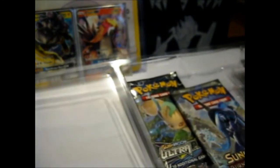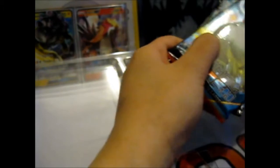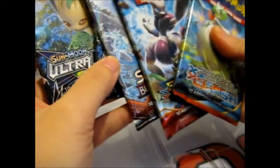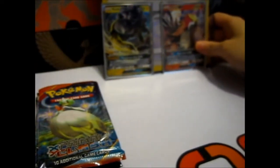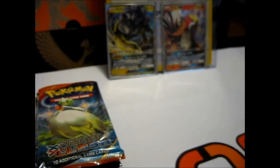So we've got Primal Clash, Breakthrough, Burning Shadows, an Ultra Prism, and another Ultra Prism that has a code card under it. Luckily it's faced the other way. Let's do Primal Clash first — hopefully it's a good card.